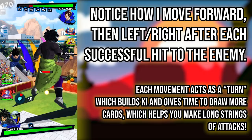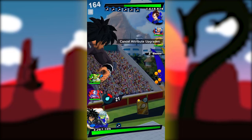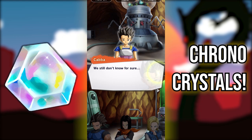You'll get the hang of it by playing the story. But what should you be spending your main time doing right now? You should be getting as many units as possible as your main goal. And how do you get more units or characters in the game? You have to summon, of course. And how do you summon? You need to get chrono crystals, which are the main game's currency.